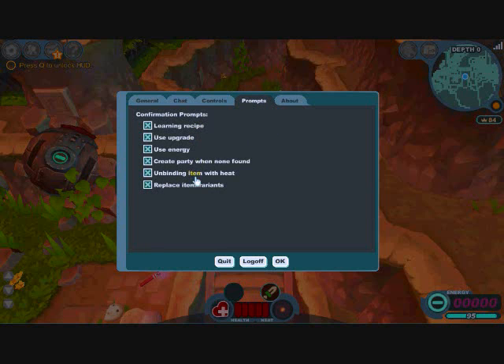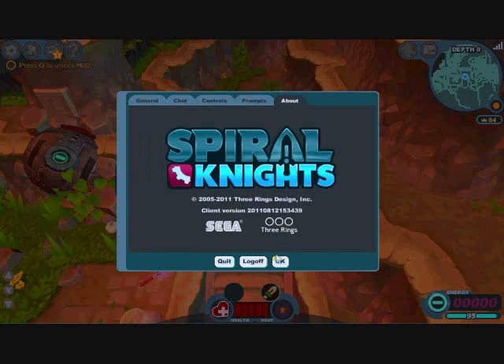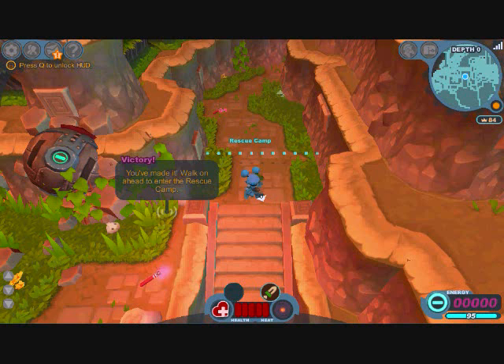These show prompts that appear when you're about to use something or spend something. And this is just the information. So that's about it. This has been the Dino Horse, teaching you how to play Spiral Knights. Tune in for the next episode.